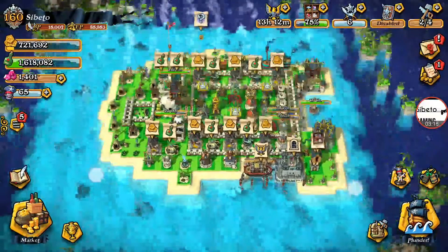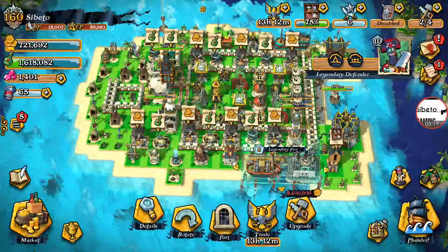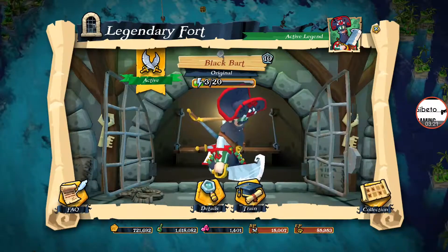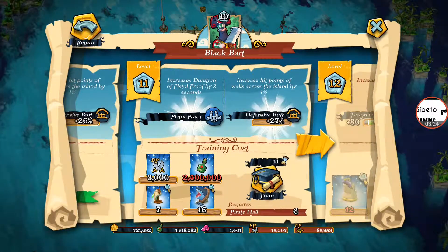I don't think we do have enough to research something — I think Black Bart's nowhere near ready. Actually, he is. So, 3,000 BP and 2.4 million Grog. We've got to go out and do some raiding. There'll be another video at some point after this, because we've got two workers to get ready.